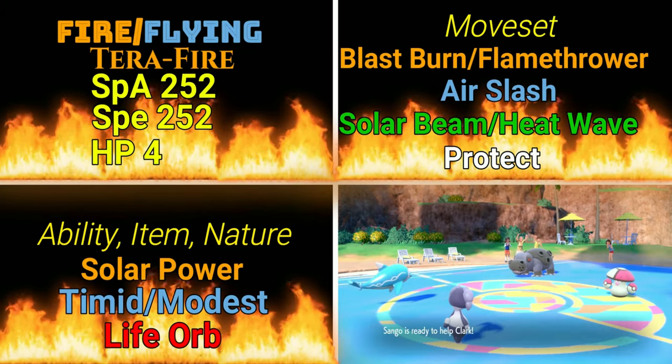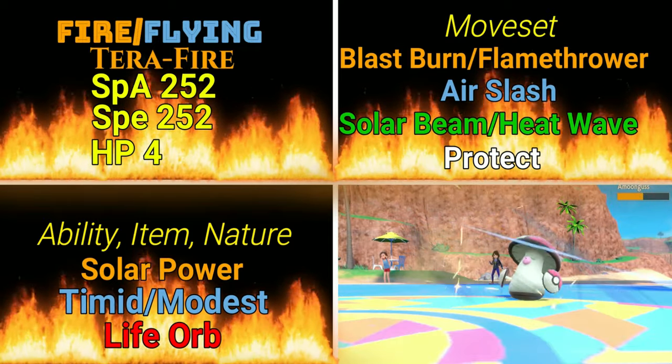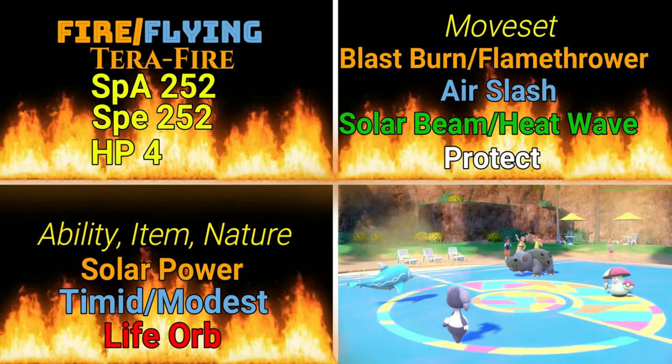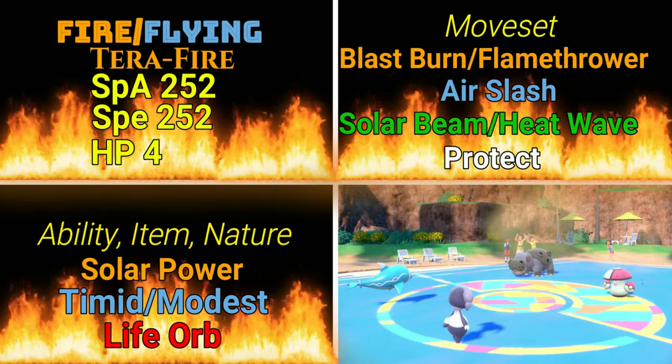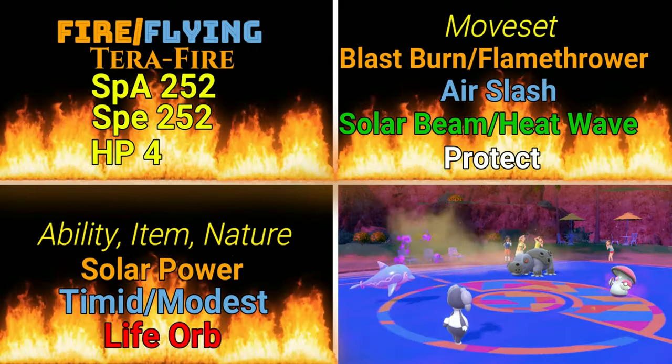This first build is going to be the straightforward one. This is going to be a Terra Type of Fire, very easy to get. All you have to do is get your Dragon Terra Type from the Raid Den that's going on right now, breed it down, and you're going to get Fire Types that come out after that. Obviously Charizard is the Fire Flying, but this is the Terra Fire.